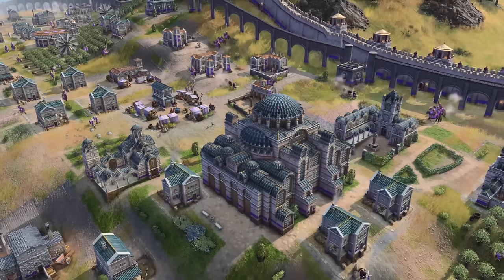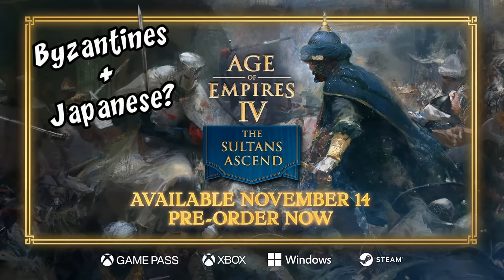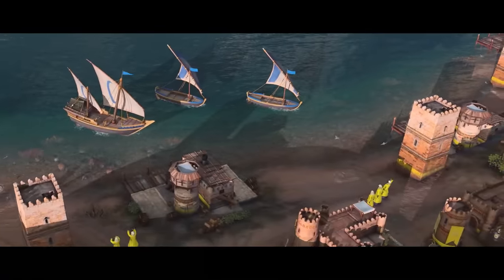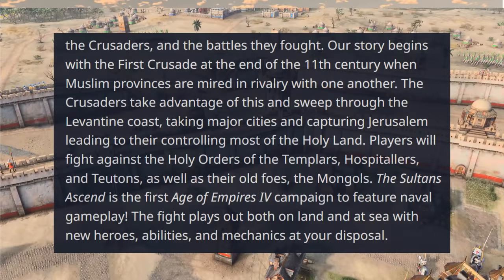If you haven't been following AOE4, last week they announced Japanese and Byzantines would be added to the game in the next DLC. The DLC, titled The Sultan's Ascent, is coming out November 14th and will be $15 US. The title refers to a new eight-mission campaign where you play as the Muslims resisting the invading Crusaders, specifically mentioning the First Crusade, along with fighting the Templars, Hospitallers, Teutons, and the Mongols.